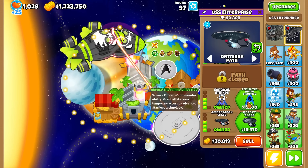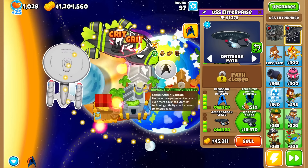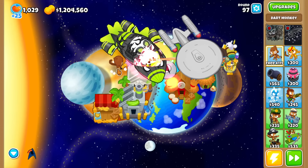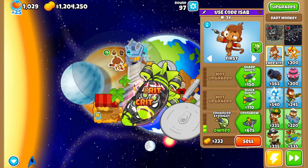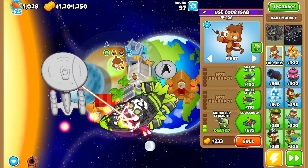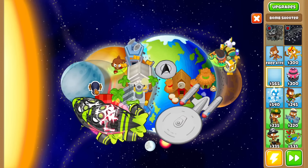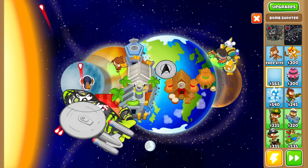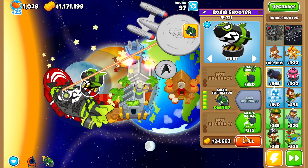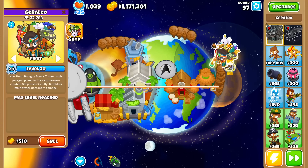Looks like we need help, so I'll buy a class. Tier 4 of the science path ability grants all monkeys separate access to advanced Starfleet technology — interesting, so it buffs other towers. Let's try it with the Dart Monkey — I'm seeing increased attack speed, increased damage, probably increased pierce, and a temporary icon on the tower. Pretty cool. I just dropped a tower and it affected it immediately. I'd assume if it works for tier 5s then — yep, I do still see the icon. That's gotta be fairly broken, I bet.